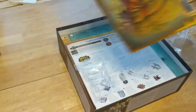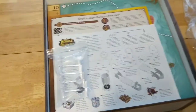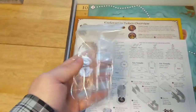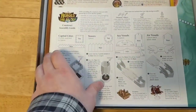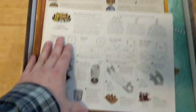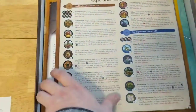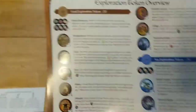Opening this up, we've got all the stuff that comes with the base game — everything you need for a four-player game with the regular factions. These are the stands for the airships, because it's called Heroes of Land, Air, and Sea, so you're going to get all those things. This is the guide to the different exploration tokens, because this is a 4X game — that's Explore, Exploit, Exterminate, and I always forget the fourth one.